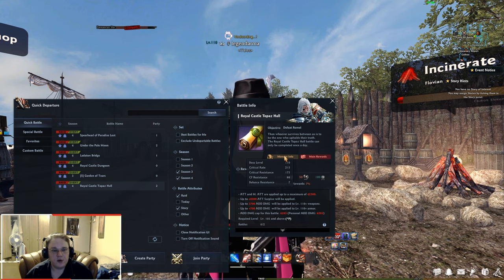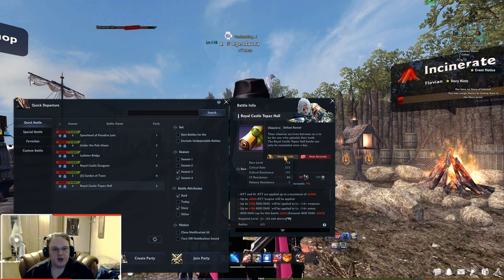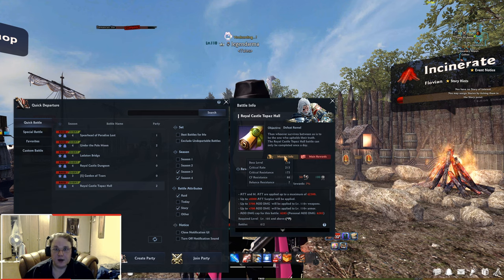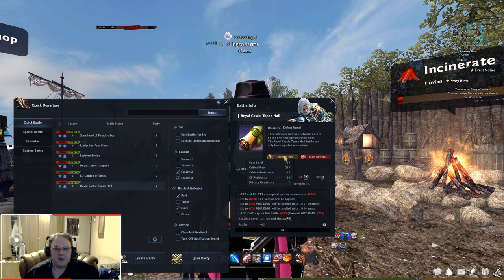The counterforce cap is 188, and there is a new stat introduced called balance resistance. Whenever you have your balance, just subtract 7 from that, and this is gonna be the effective balance that you will have in this boss battle.